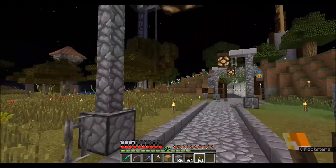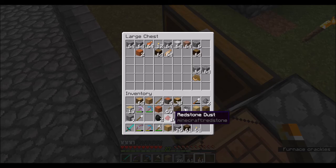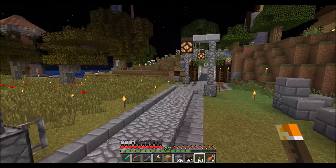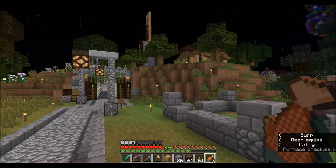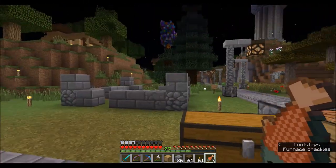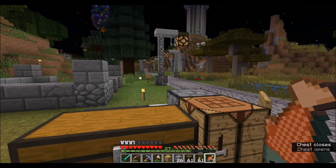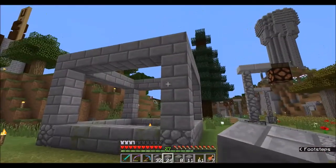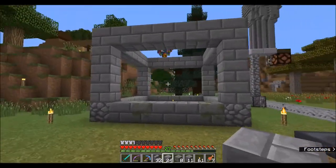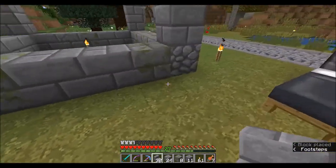I've got my sounds on so if anyone sneaks up on me I'll be able to take care of them. I'm going to go gather a few other things and come back with more put together. Okay we are back - that's kind of the basic structure of the first floor. It's going to get more exciting, don't worry. I'm putting a few footers down, that's why I use cobble behind these bricks - it's never going to be seen.